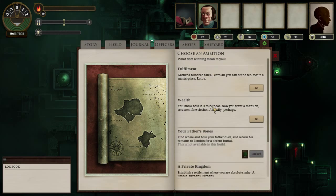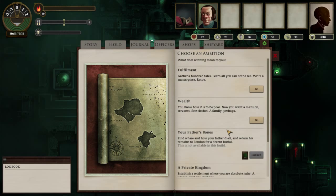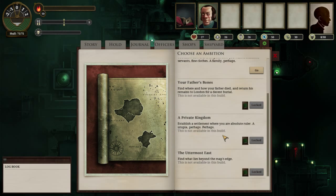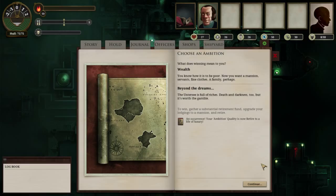Now, what does winning mean to you? There are a few options available - you can either go for wealth or fulfillment in this one. We'll go ahead and go for wealth because we all know how greedy I am - bear greed in the chat, even though the chat doesn't exist right now! Your ambition quality is now to retire to a life of luxury, which means we need to get rich.